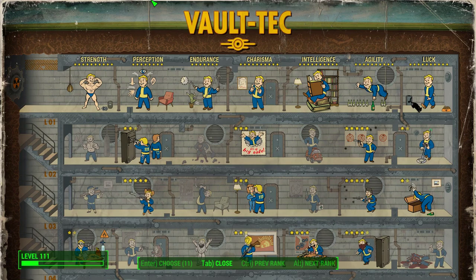Or you've just found that legendary Fat Man that opens up the skies and rains sunshine and goodness down upon you and turns your enemies into frogs — whatever the case may be, you can carry it home, and that's pretty cool.